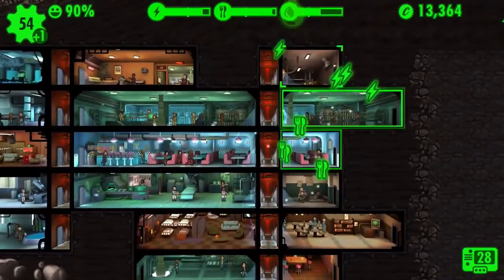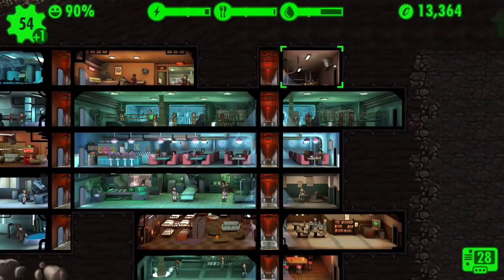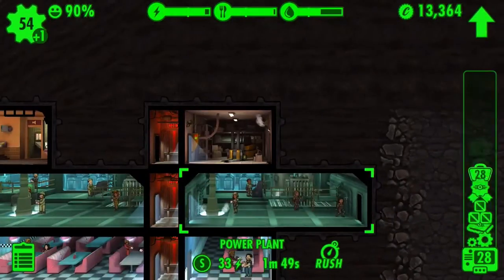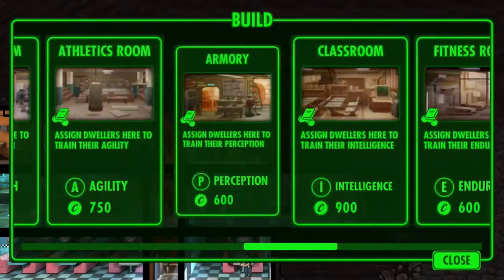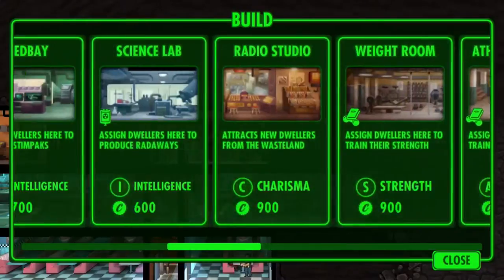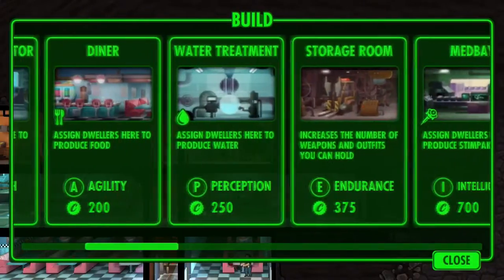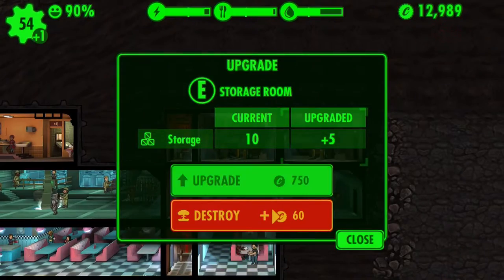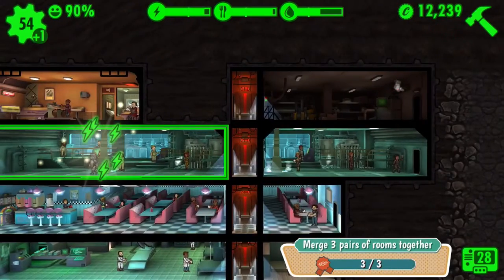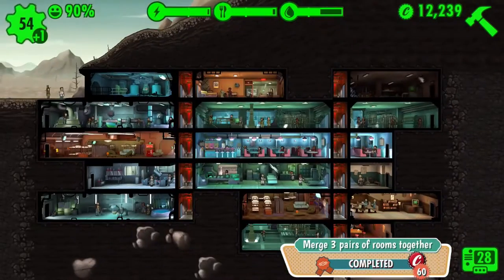So do we maybe want to upgrade this storage room? You know what, we can just add another one — I think I upgraded it once already. Let's just make another one. We don't really need to put people in there and it'll work fine on its own. Storage room — there we go. We'll upgrade it once. Hopefully these are the only storage rooms I really need, but I may eventually need to make some more.